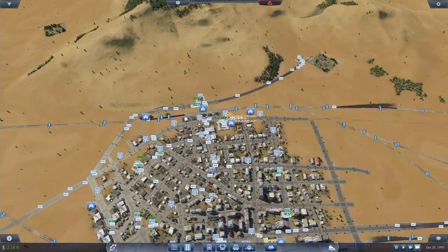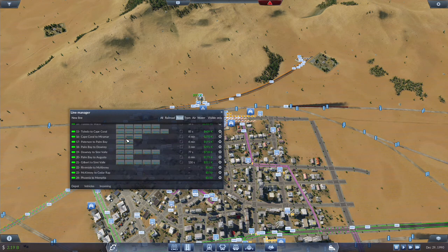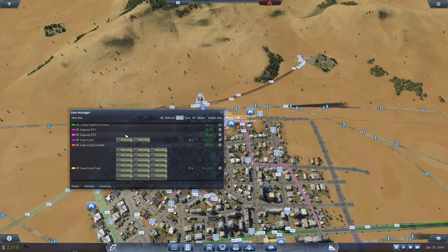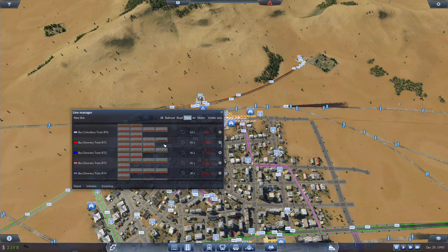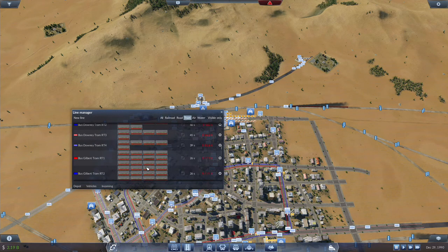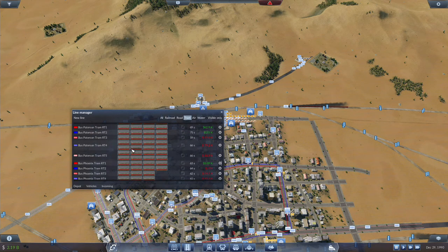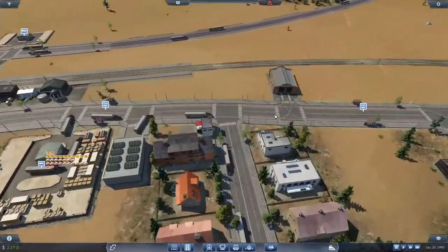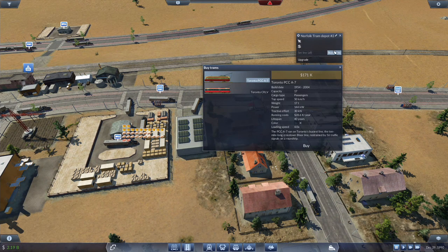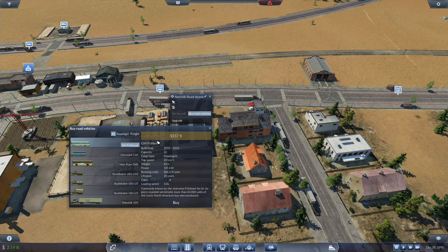I got all the bus lines converted over to Chevrolet C60s, as well as all the lines now converted over to trams, all upgraded to the most recent version of tram. And actually, I don't think it was a tram — it might have been the Peter Witt that aged out. It is 1990.